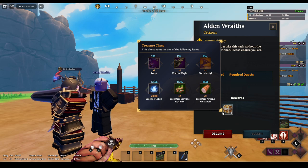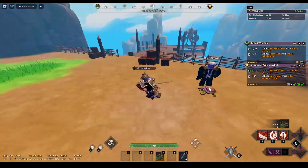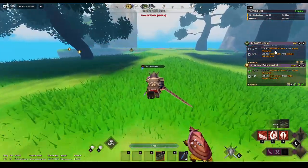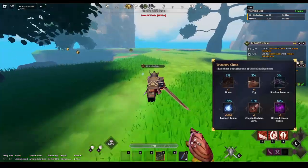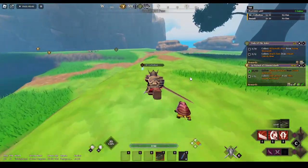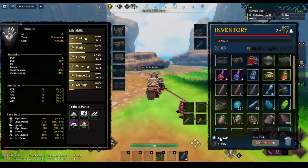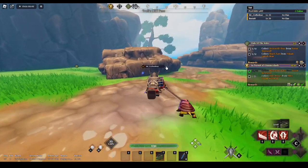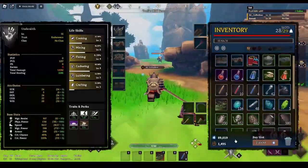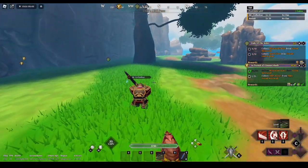One percent, one percent, one percent — if you want to spin and try your luck go ahead. I'll probably do that after I'm level 40. I probably won't get any of these, but either way if I do get one from the spin or not, I'll have enough currency for the market seller hopefully later on.